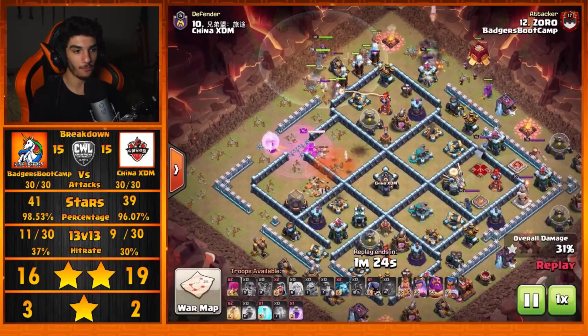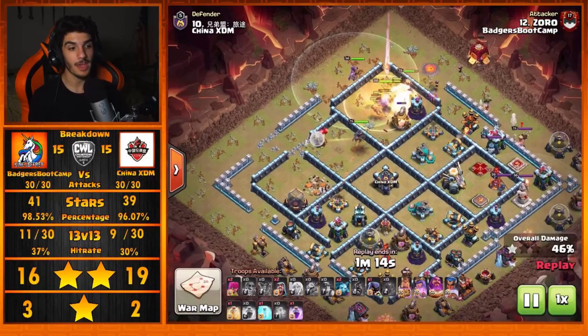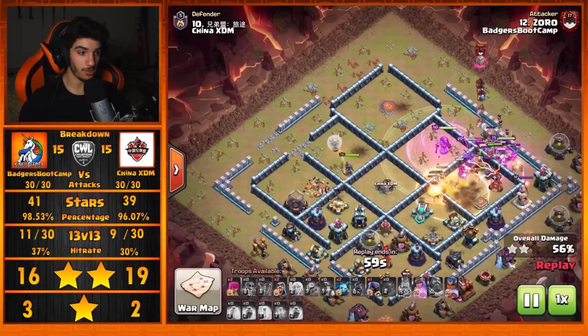Notice the setup Zoro has for this Queen Charge Hybrid: the Queen is meant to push forward and stay on the left side of the base while the Hybrid dives through to deal with the right side. Because the Hybrid was sent in at that timing, this Queen is going to dial back around to the other side of the base rather than beating through walls. He uses that Rage spell on the right side for the Hybrid, because this Queen can get through the defenses on her own.